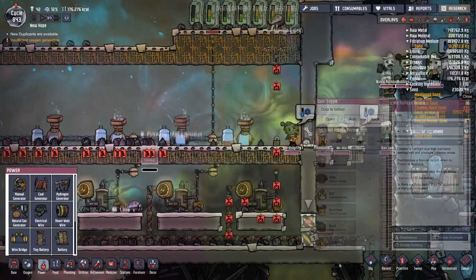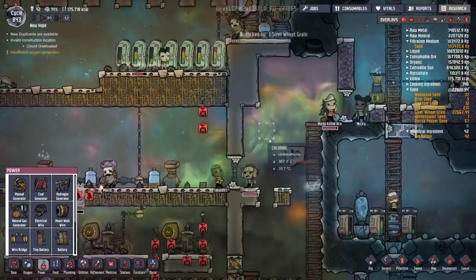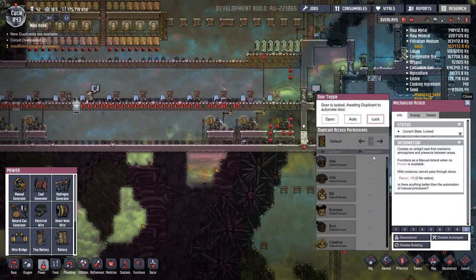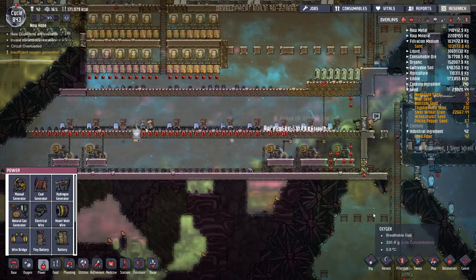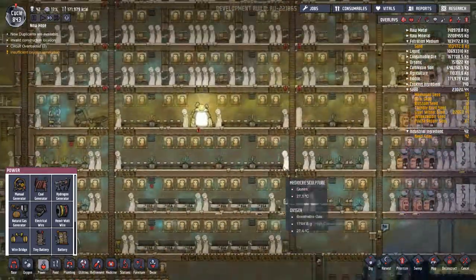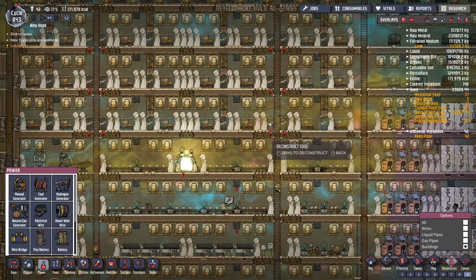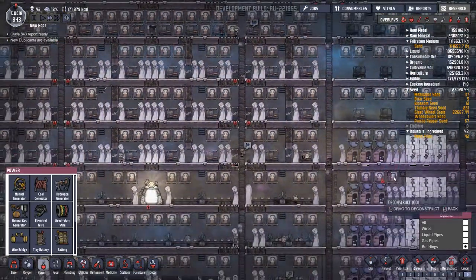All the chlorine is escaping which is not ideal, but hey ho, that's my error. Now everything should drop down here without any problems once someone actually comes to do this for me. Let's increase the priority - deconstruct buildings at priority nine. Let's get rid of those. Excellent - what's that looking like on the decor? That looks absolutely grand.